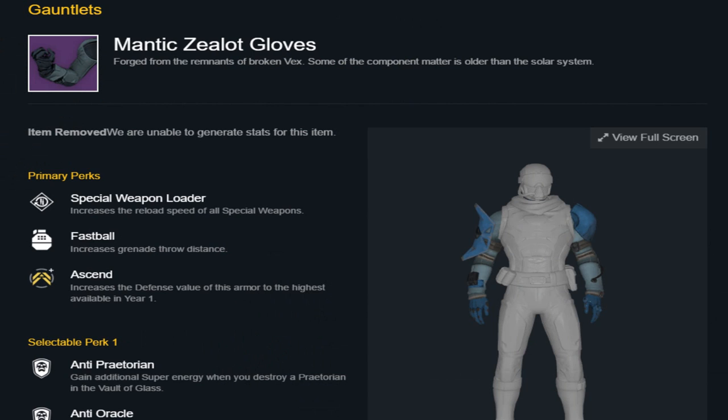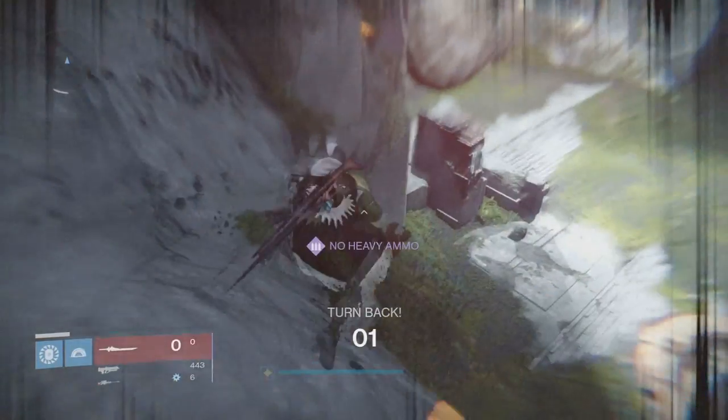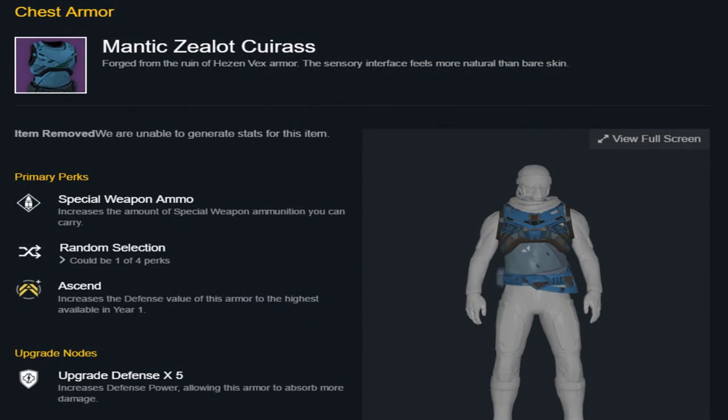Up next I got you guys the gauntlets. 'Forged from the remnants of broken Vex. Some of the component matter is older than the solar system.' That's the gauntlets. Up next I got you guys the chest: 'Forged from the ruin of Hezen Vex armor. The sensory interface feels more natural than bare skin.'